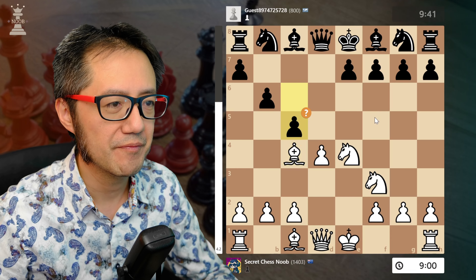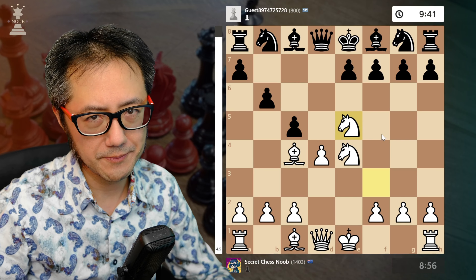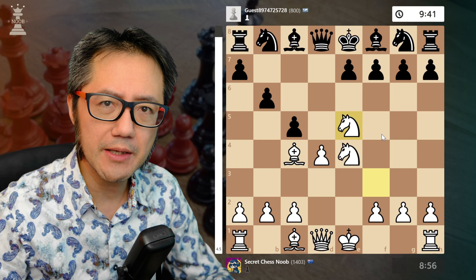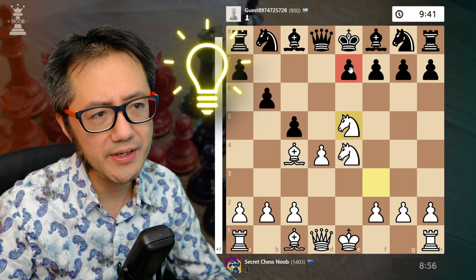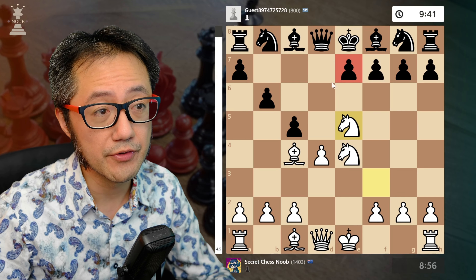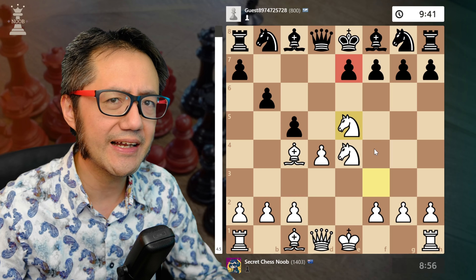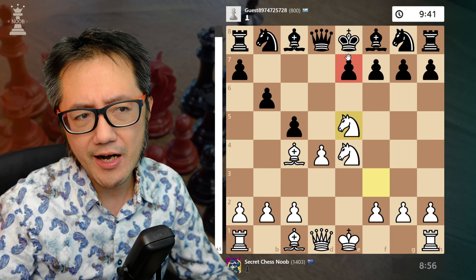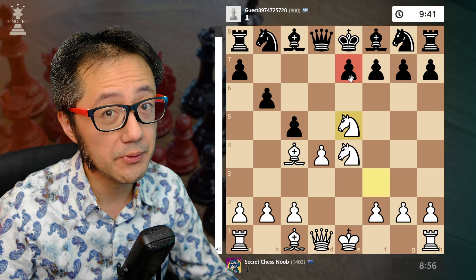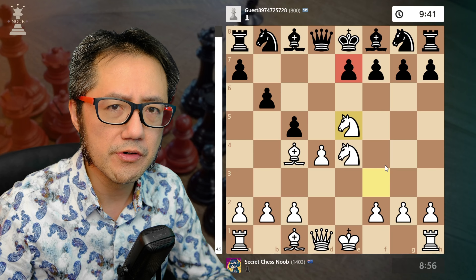I develop my bishop, basically attacking f7, and this is where the pattern is about to arise. They push another random pawn — knight forward — and this is the opening checkmate pattern to look out for. It's sometimes available in any opening where the king's pawn doesn't move. This can occur out of the Queen's Pawn opening, the English, Gambit, the Caro-Kann, and very rarely out of the Sicilian.